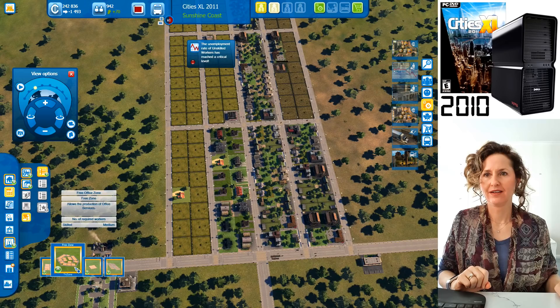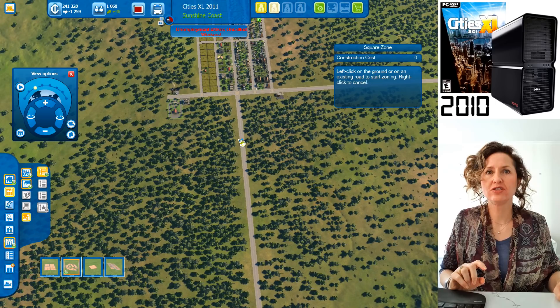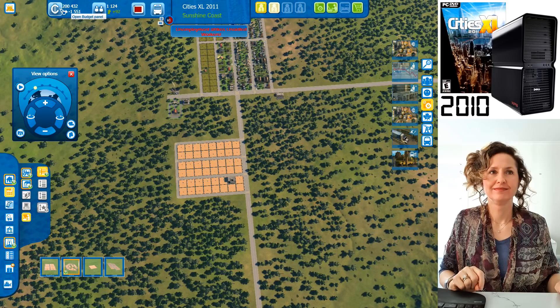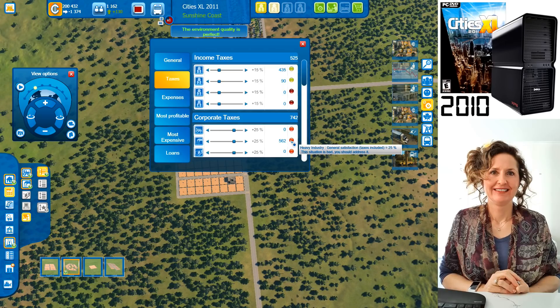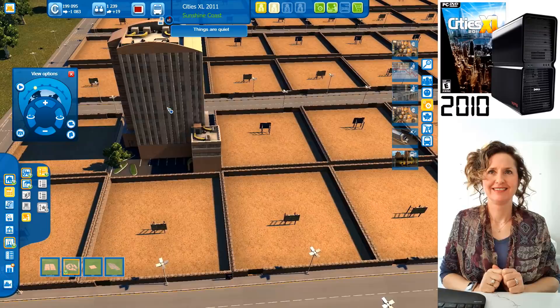You can only build low-density offices at the moment. Build a square zone or free zone of offices — these only use skilled workers. There are now 1,000 people in your city. You've got $200,000 left, and you're losing $1,000. Your skilled people are starting to make you money through taxes, making $1,500 from income, but losing from services and transport.